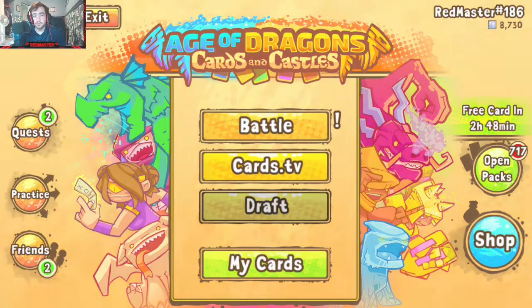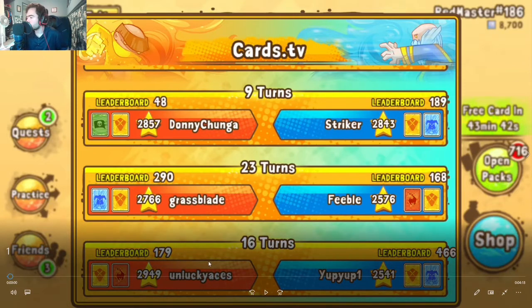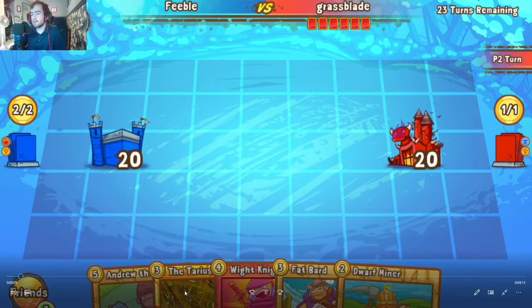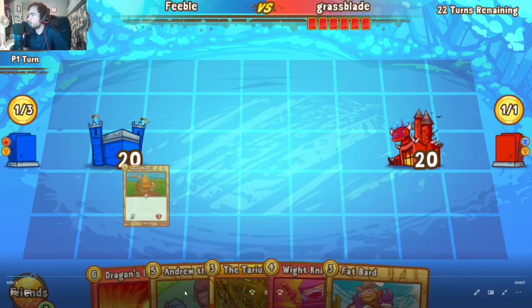Match one will be Grassblade taking on Feeble — a warlock crusader going up against a viking crusader. Viking crusaders are one of those interesting faction colors with a lot going on; they can sometimes use a lot of elements to just overpower opponents. We'll see if Grassblade can deliver any of that today.